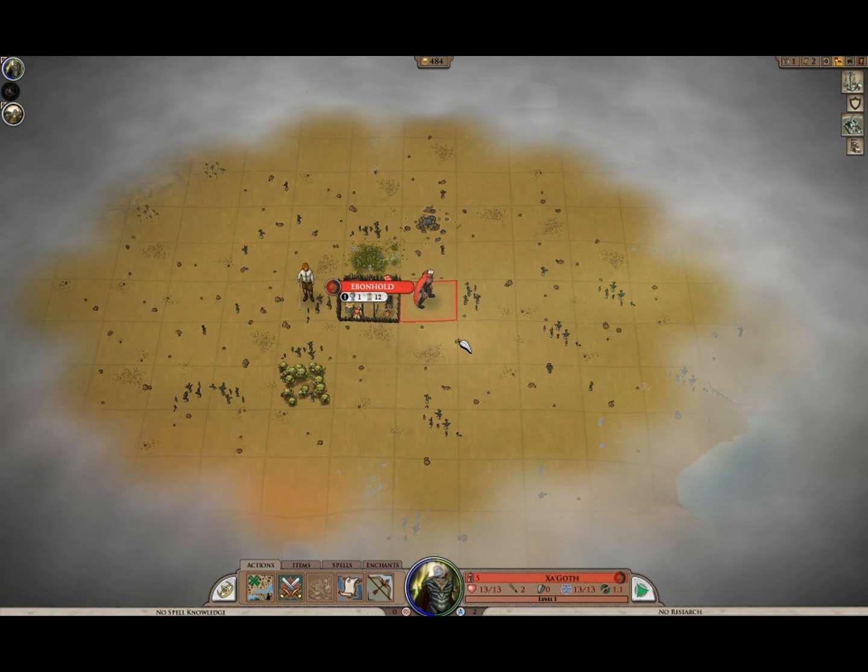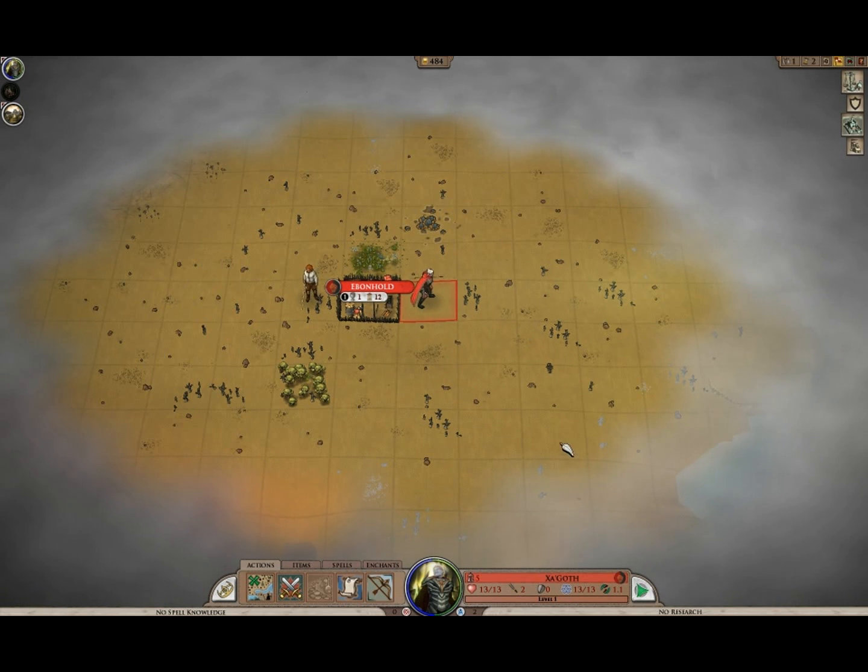Welcome everyone to another game of Elemental War of Magic. This is Beta 3. For those of you who read my blog at my site, you may have remembered that I said I was going to start with Zagath. And the land, the planet we're on is known as Tunarus.